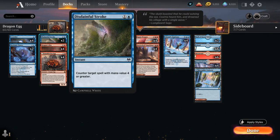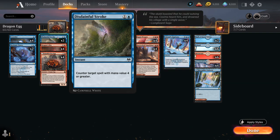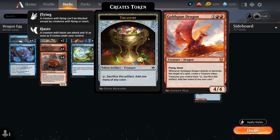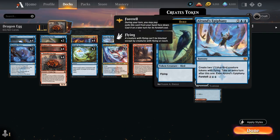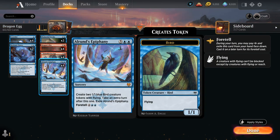We have two copies of Disdainful Stroke, countering target spells with mana value four or greater — great for opposing Aethershield's Chariot, Goldspan Dragon, Elrond's Epiphany, Ren and Seven, and all these format-defining cards. We can even keep up Disdainful Stroke after attacking with Goldspan Dragon and having a treasure available. Epiphany can also be Foretold for two mana.